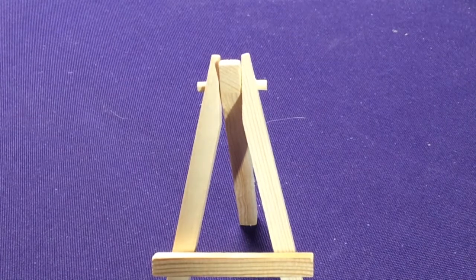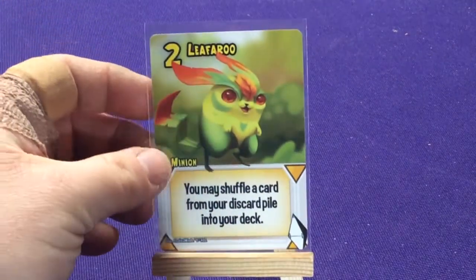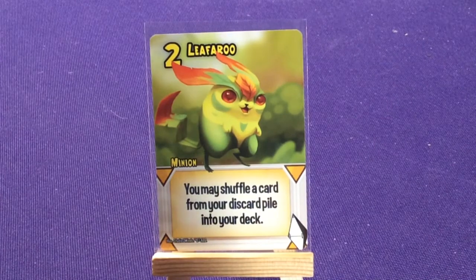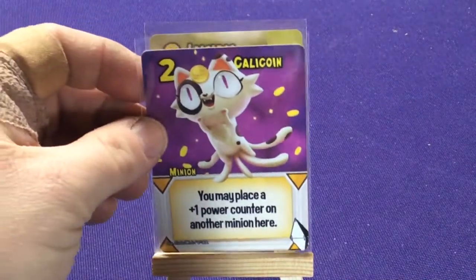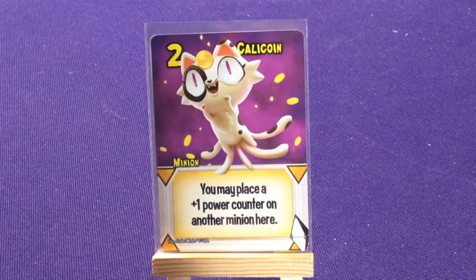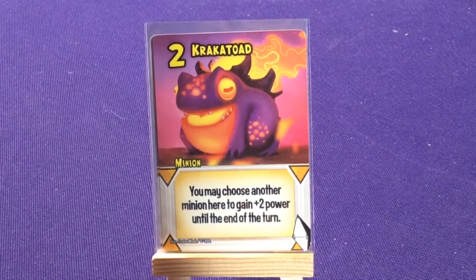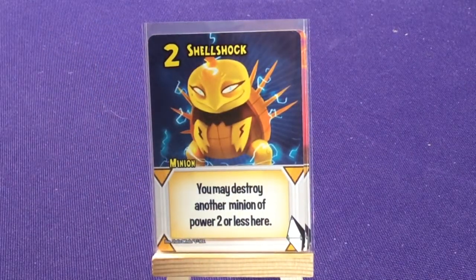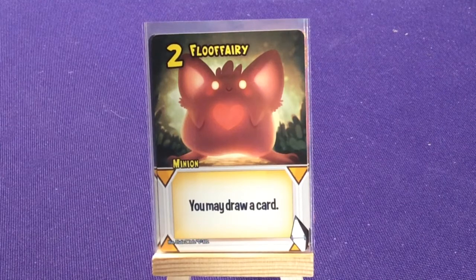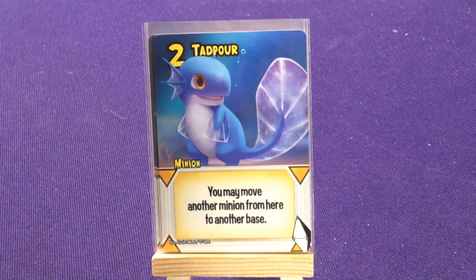Next are the 80 Critters, our Pokémon representation. We have one copy of Leafaroo — you may shuffle a card from your discard pile into your deck. Calicoin — you may play a plus-one power counter on another minion here. Crackatoad — you may choose another minion here to gain plus two power until end of turn. Shell Shock — you may destroy another minion here of two power or less. Floof Fairy — you may draw a card. Tag Pour — you may move another minion from here to another base.